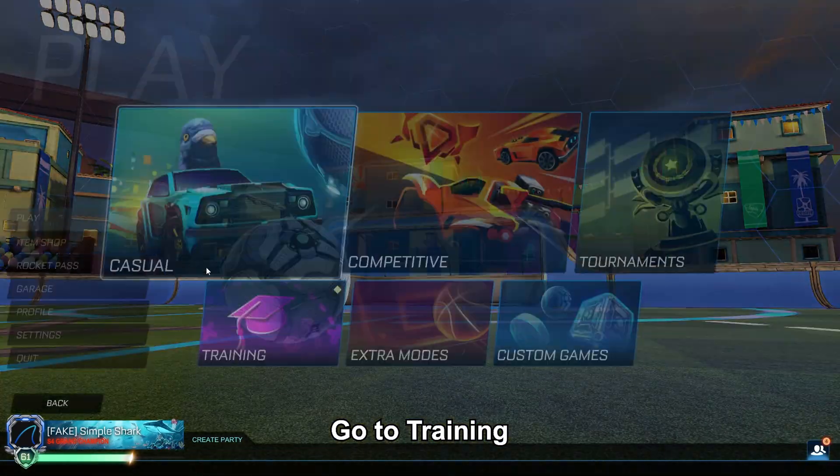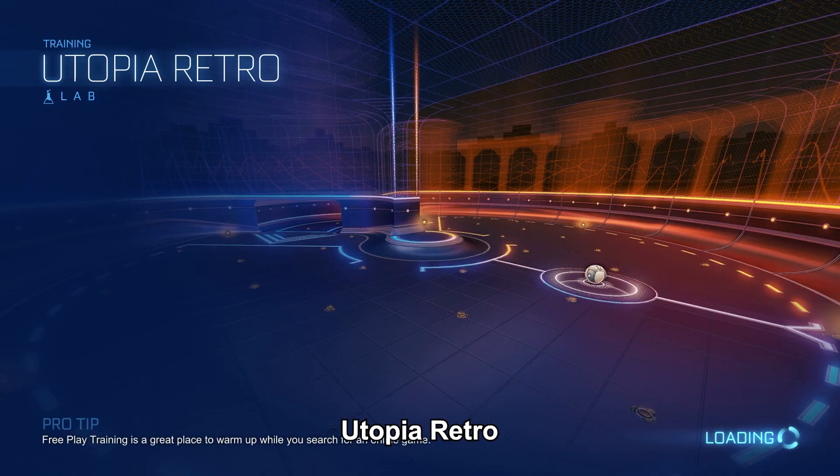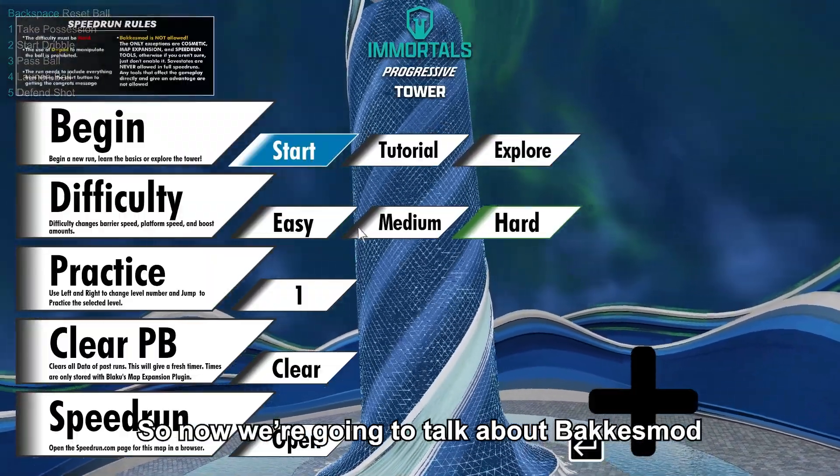Now when you're in game, go to Training, go to Free Play, and then select Utopia Retro — and there you go, now you're on the map.